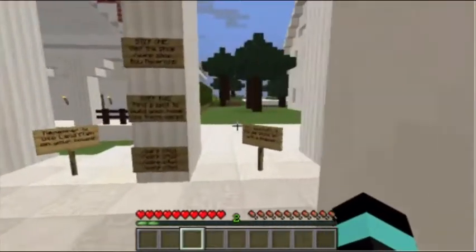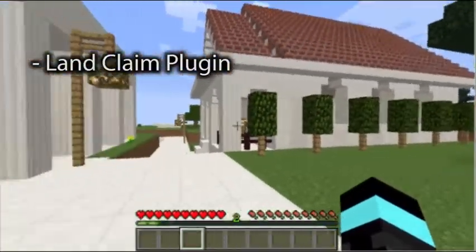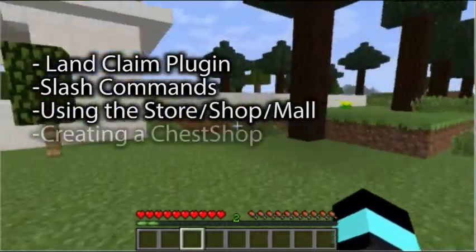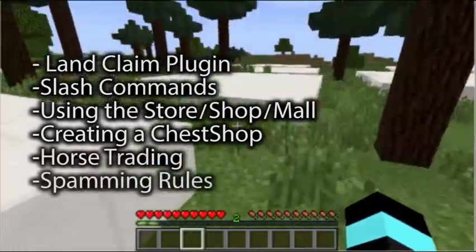The topics I will go over with you will start off with the land claim plugin, followed by slash commands, using the store, shop, or mall, creating a chest shop, horse trading, and spamming rules.